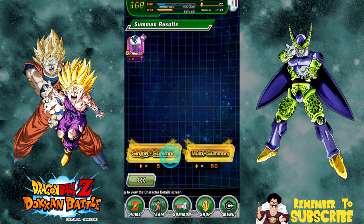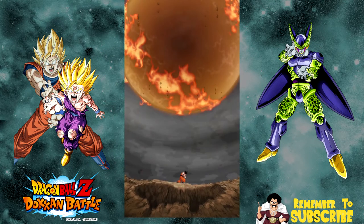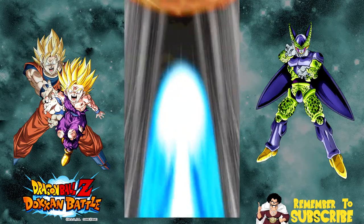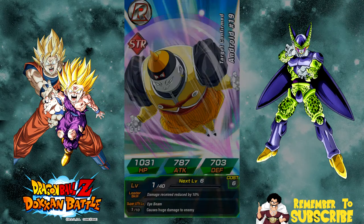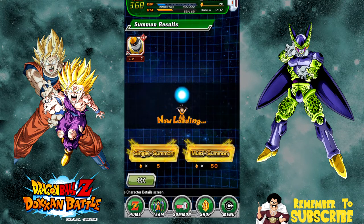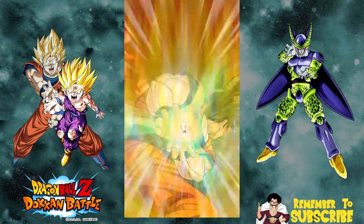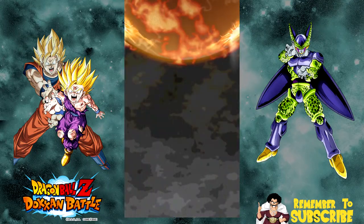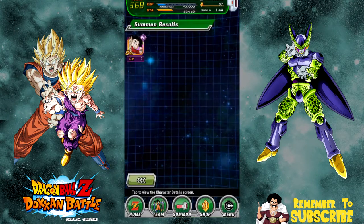He might be the first character I actually go specifically on the banner to get four dupes for. I usually just get the base character and worry about dupes as they come. I think he's gonna be the first one I actually do dupes for, probably until Super 17. I don't plan on pulling for Super Saiyan 4 Vegeta because every single card on that banner is available on future banners, so I'll wait until the Super 17 banner to pull for Vegeta and 17.